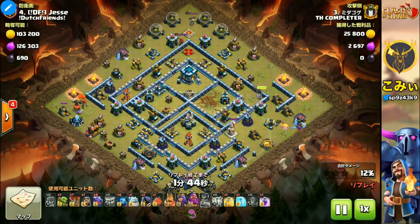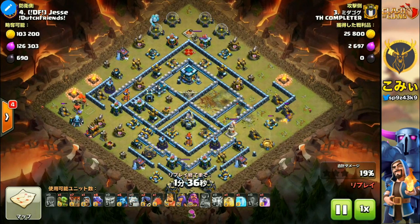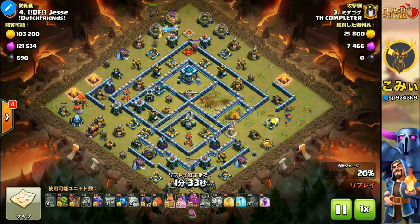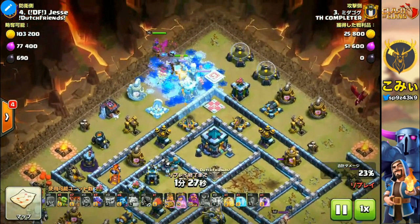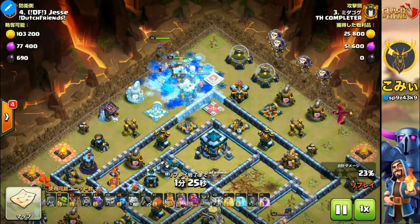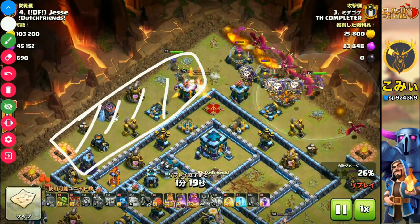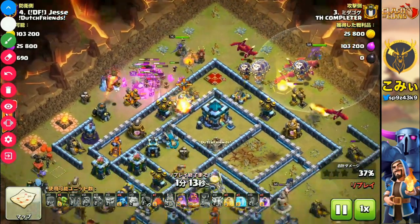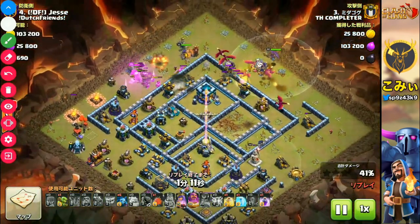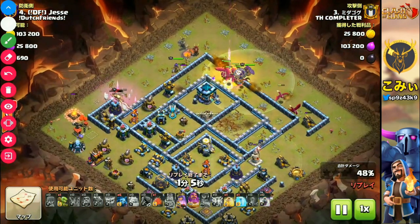In this case, the key to planning is how to make the dragons go into the center. First of all, the Royal Champion cuts this area. Then the Archer Queen and King start from this side and make the funnel for the dragon. They cut here and the dragons can move and go into the center of this village, like that.